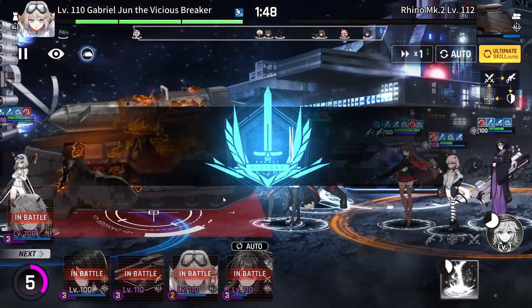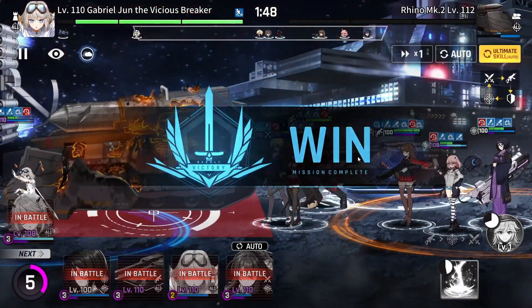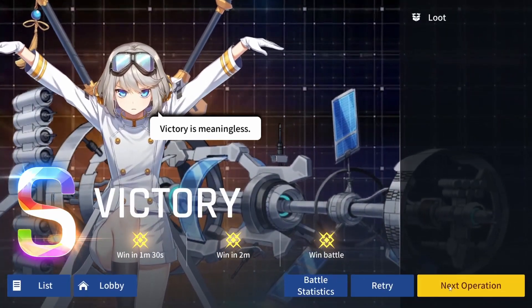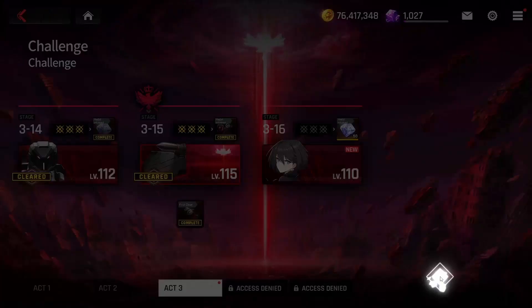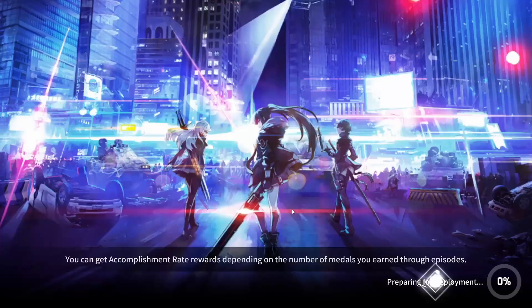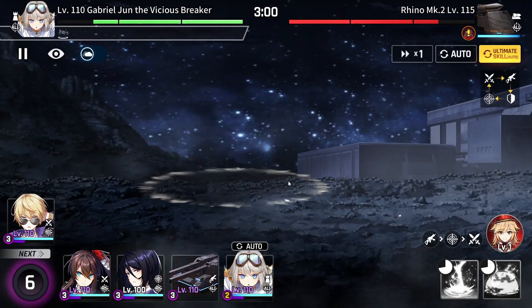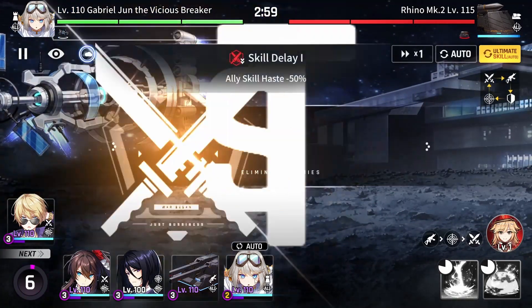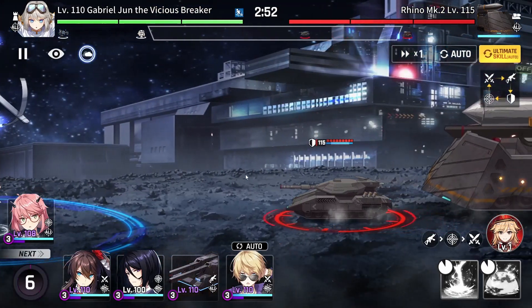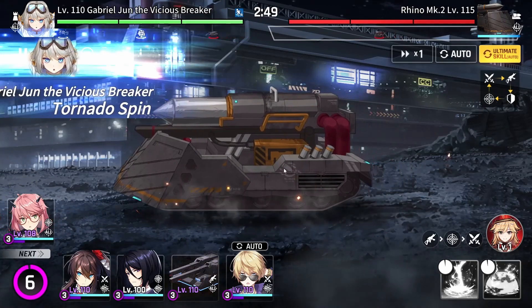By this point you will probably have gotten the hang of it and you're ready for the last ultimate battle — stage 3-15. Same units, same ship, same operator. Let's go. Put Gabriel down, then wait until the rhino passes as usual.